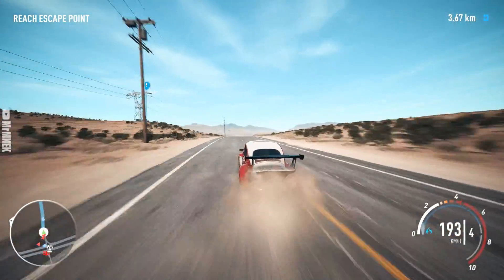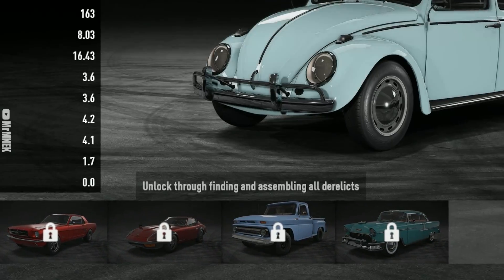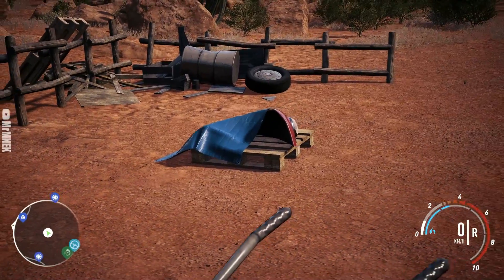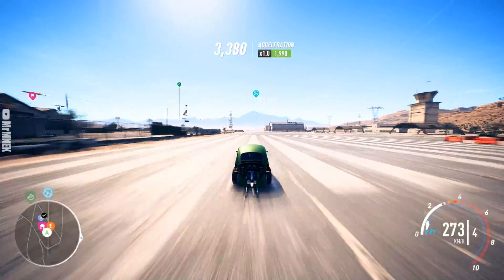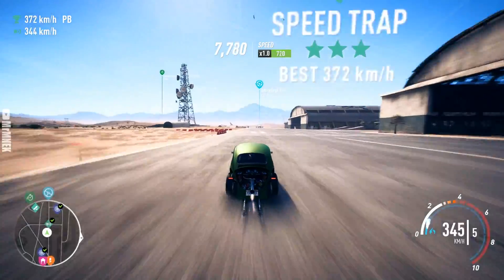If you don't own the Volkswagen Beetle and can't see it in the dealership, all you have to do is collect all the derelict parts and it gets unlocked. The Volkswagen Beetle is great for a drag build — it has absolutely blistering acceleration — so it's definitely worth getting if you don't have it already.